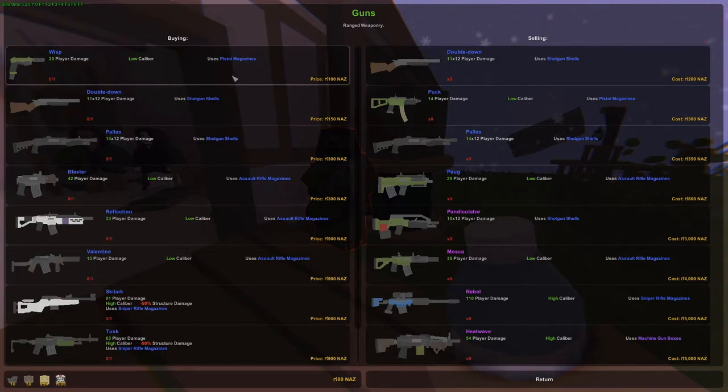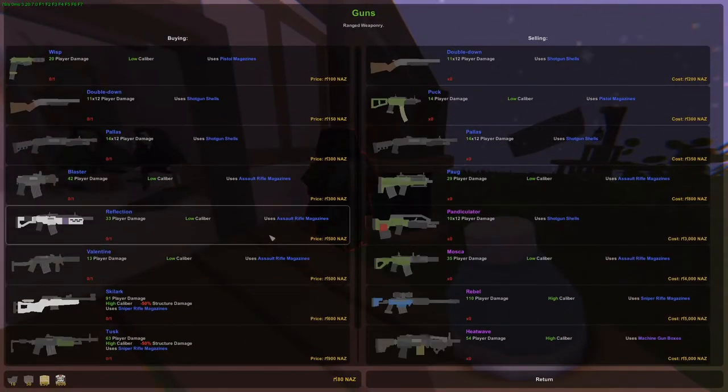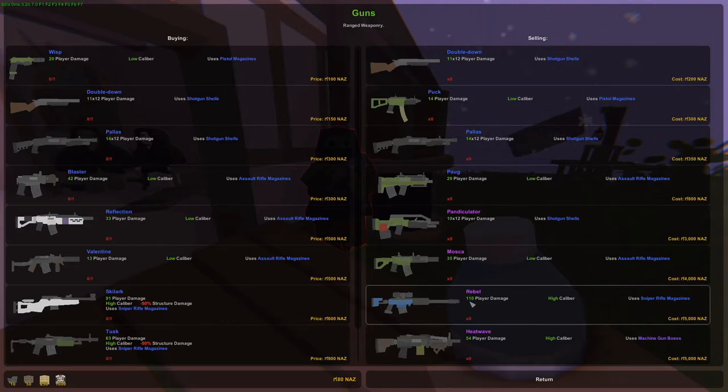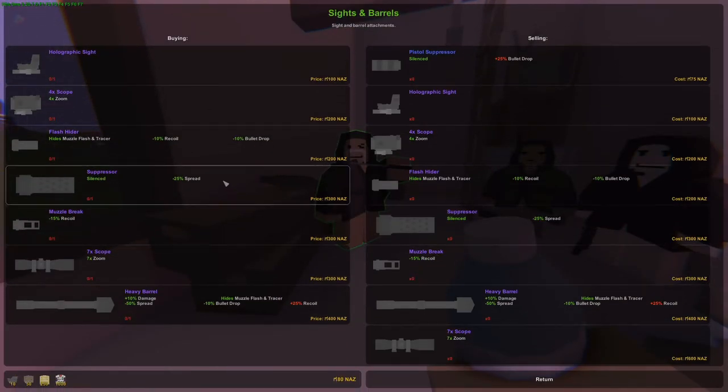He's buying the Wisp, the Double Down, the Pot, and the Palace. Wait — did I just sell my gun? Please don't tell me I sold my gun. Okay, thank goodness I didn't. He also buys the Reflection, the Valentine, the Skylark, and the Tusk. We probably have some of those guns so we could sell them for a pretty nice price. He's selling the Puck, the Palace, the Pog Gun, and the Pandiculator — that looks like a jackhammer. Then the Rebel with a huge amount of player damage, and the Heat Wave, a hefty LMG. We found our weapon dealer — that's good!